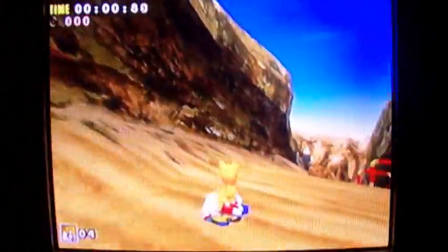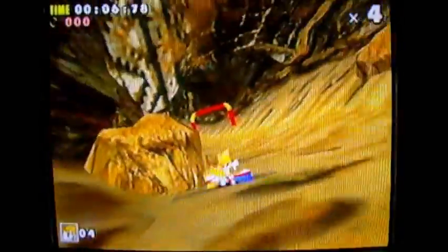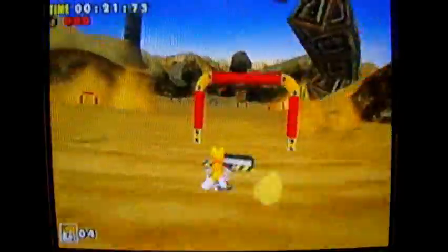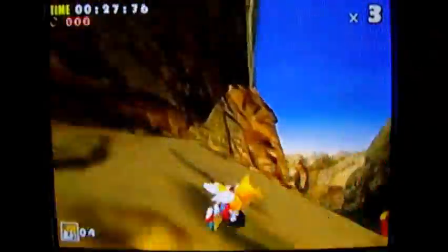We're going to go to a brand new area exclusive to Tails! This is Sand Hill — a sub game, but it feels like another snowboard level. There are these gates, and you get points for how many gates you go through. But if you're too slow to get inside a gate, that combo counter at the upper right corner drops. It's a pretty fun little sub game, especially since I like snowboarding. I don't know why they never continued the Snowboard Kids series.